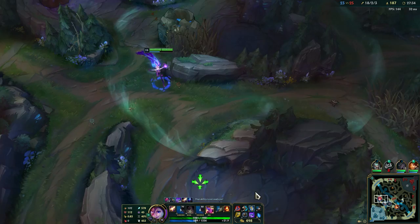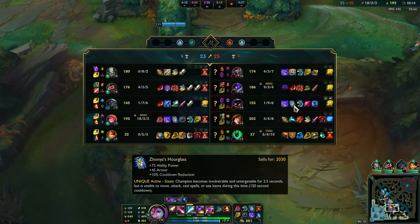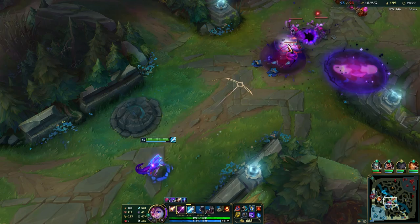They're respawning. I have flash up soon. I need to ping this item so I make sure my team knows they have it. I can't spam my abilities right now.